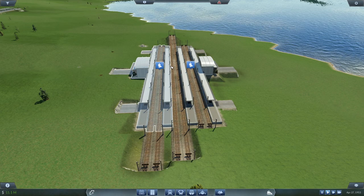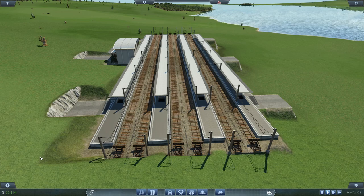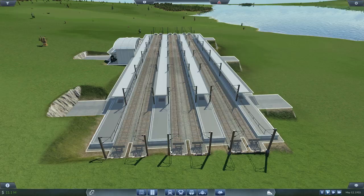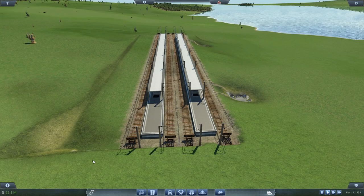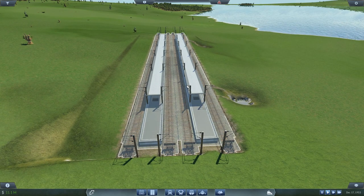So what you could end up doing here is this particular option, which is running a six-track platform. Now, obviously, you don't have to use platforms three and four here. You can leave those as complete passings — or complete passes if you want. If you're modeling a typical Sydney suburban station for an Australian map, or even indeed just the Sydney map for Transport Fever, this here is the station design and platform layout you're most going to want to go for.